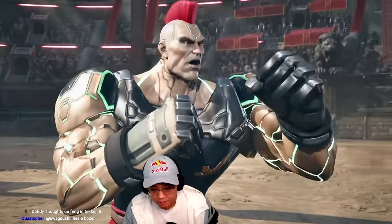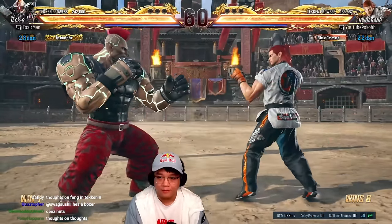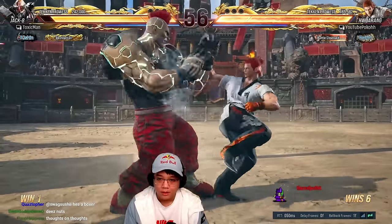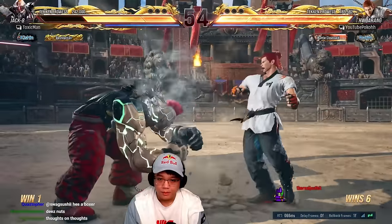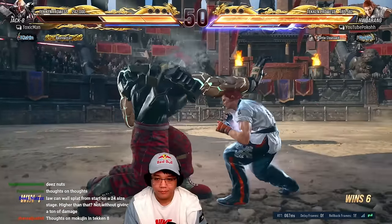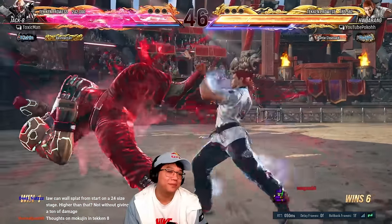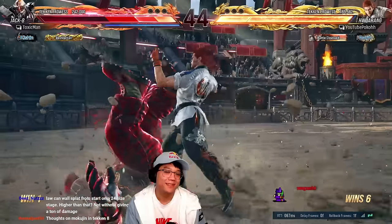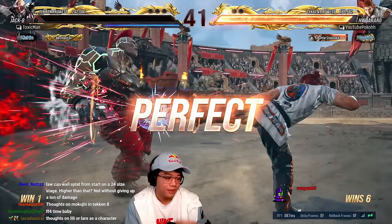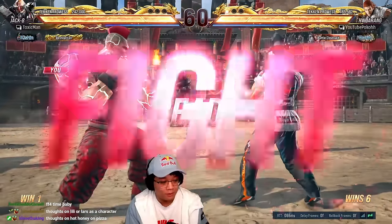Jack doesn't have a hop kick or anything like a panic move. So his number one panic move is four two — it's fast. If you hit with a counter hit and the opponent flies back, you can do four four four — the big boot.